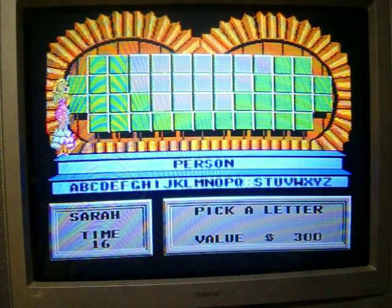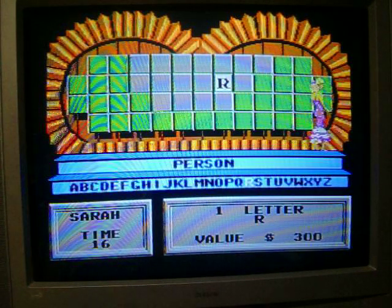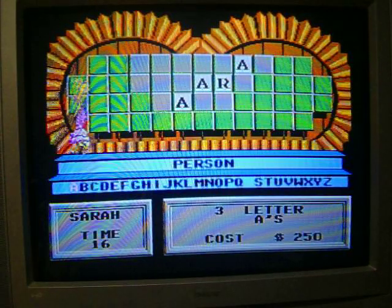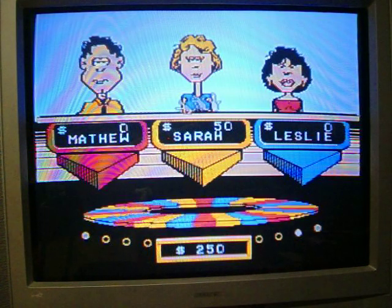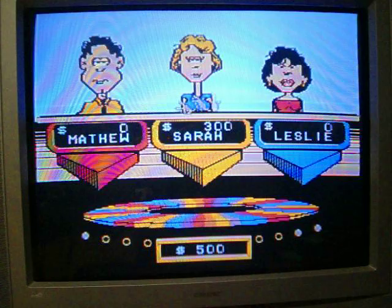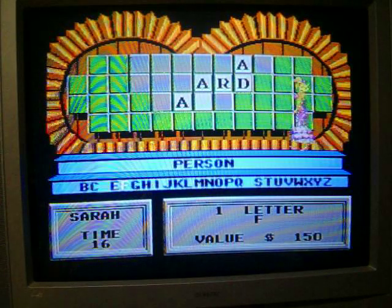Sarah spins $300 and calls R — there is an R. She buys an A and gets three A's. She spins $250, calls D — there's one D. Then $150, calls F — there's one F.